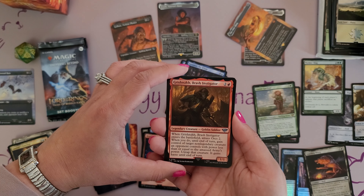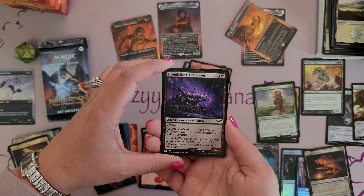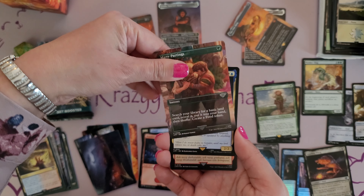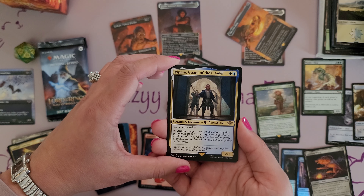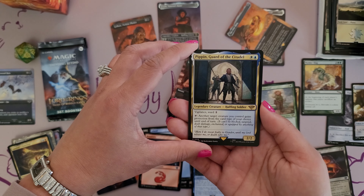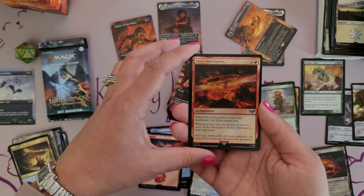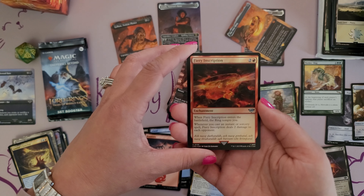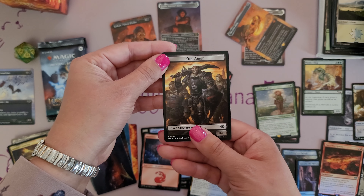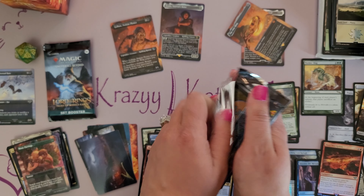Saruman's Trickery. And we have Saruman the White. Brash Instigator, Legendary Creature Goblin Soldier. Then Grond the Gate-Breaker — Legendary Artifact Vehicle, 5/5, Crew 3. Many Partings, the sorcery. And the rare in this pack: Pippin, Guard of the Citadel. Legendary Creature Halfling Soldier. White and a blue. Vigilance and Ward 1. Tap another target creature you control — it gains protection from the card type of your choice until end of turn. A 2/2 for one white and one blue. The foil in this one is red — the Fiery Inscription enchantment with a picture of that inscribed ring on it. And the Orc Army Token card.